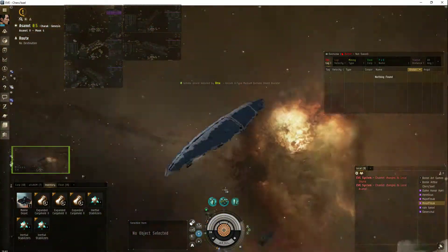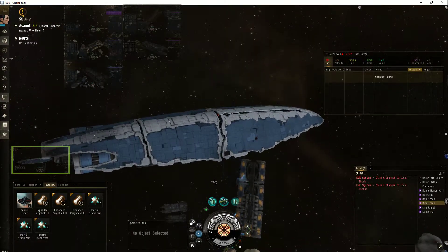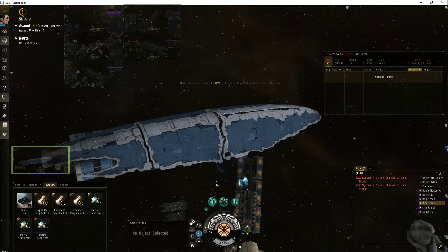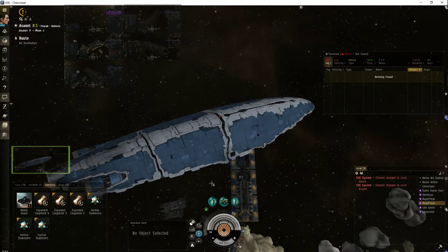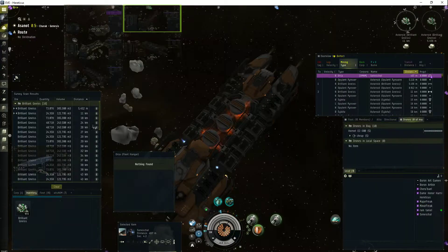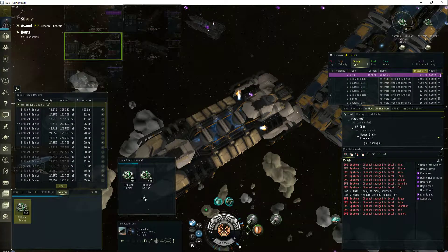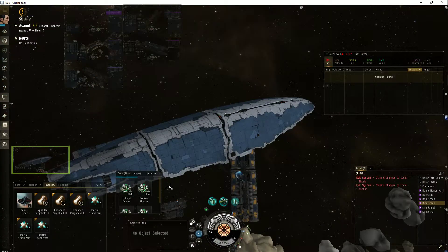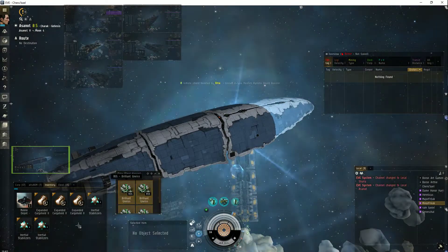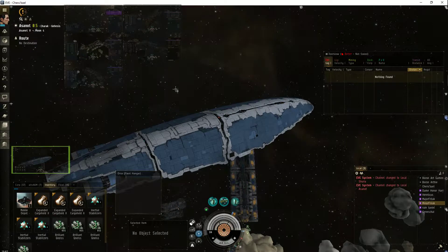My hauler's got a freighter with an NPC core - yeah it's fun and he's ready to go. Open up that fleet hangar. We're tracking. It's pretty simple - all we're gonna do is shove all this into the fleet hangar, and my freighter just cleans up. It's gonna be an awesome day, not much warping around.